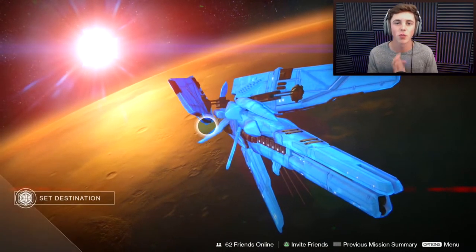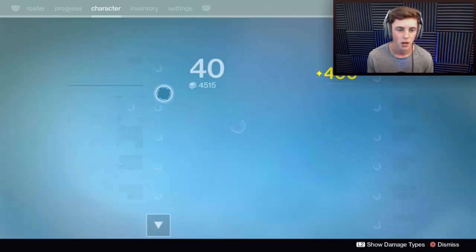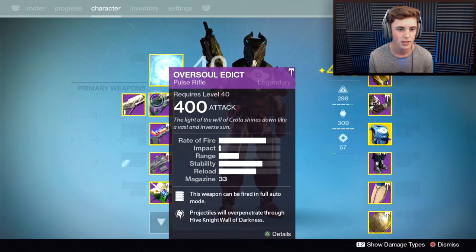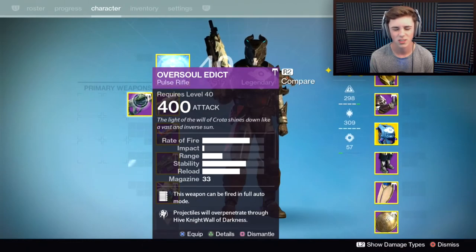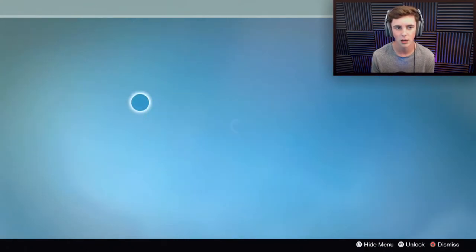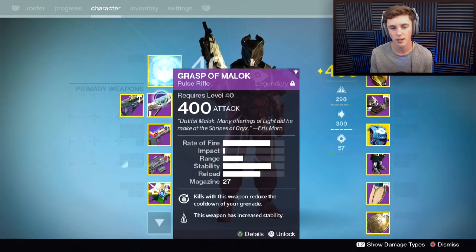Anyways, those are very very close weapons as I said earlier. I wasn't really expecting a drastic difference. The only thing that killed me was Clever Dragon, but Grasp of Malok is my superior choice in my situation. I don't think everybody has such a perfect roll. I think my Grasp of Malok is definitely better, but I would still use the Oversoul Edict — it's still very very good. In this situation my Grasp is slightly better.